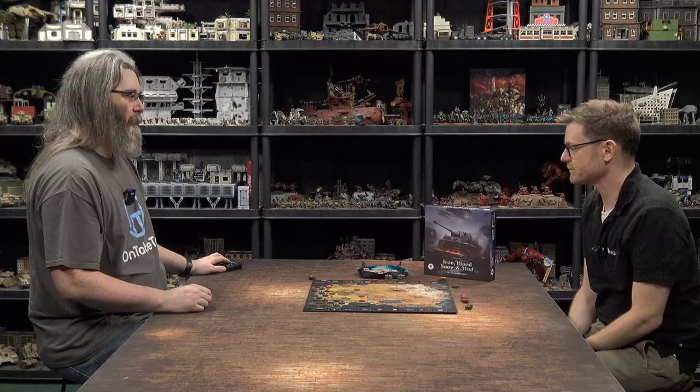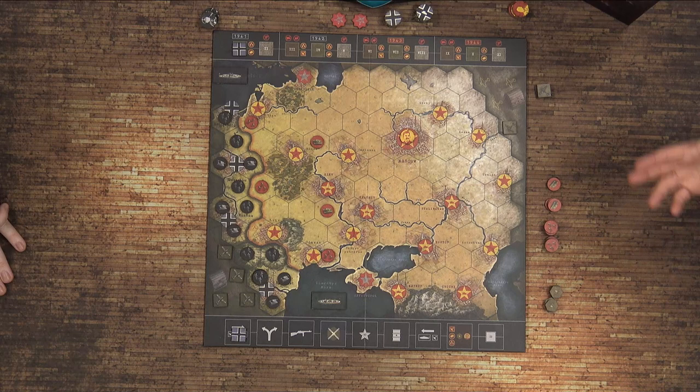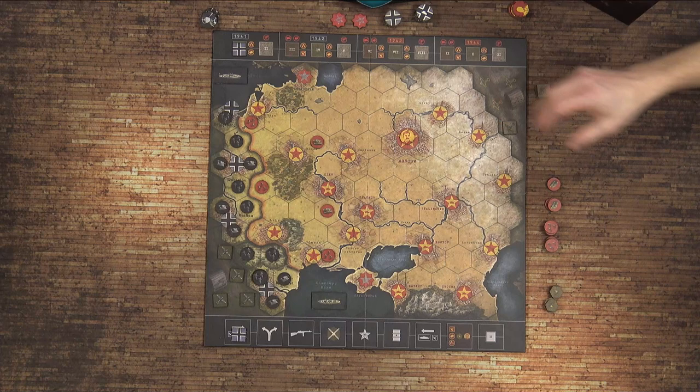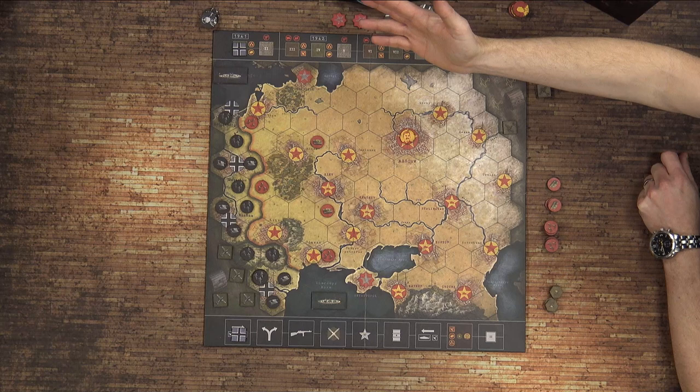It's the east front, so it's like an introductory level Hex Encounter east front game. There are two sides: the Axis and the Soviet Union. There are very few actual counters involved — all of the Axis counters you see on the board are all that you get. The Soviets will get reinforcements as the game proceeds. The game takes place over different seasons, as the name implies — Snow and Mud. So you have a snow season, a clear season, and a mud season. Each of those is a turn, so there are 11 turns in the game, tracked by the top area on the board.